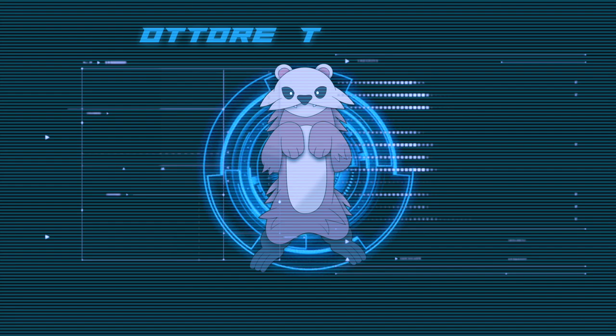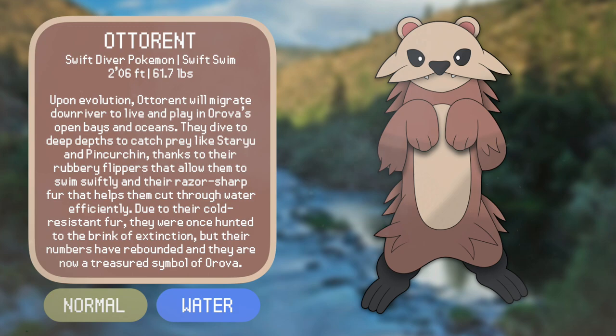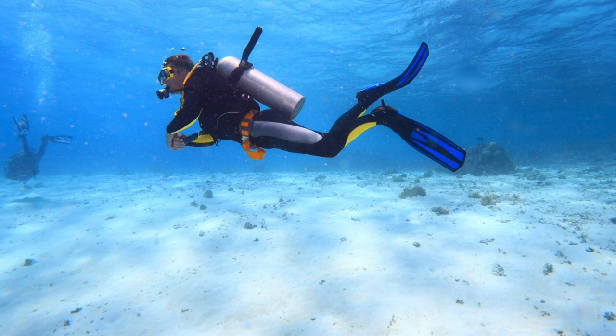Introducing Otorrent, the River Diver Pokémon. Upon evolution, Otorrent will migrate downriver and live and play in Aurova's open bays and oceans. They dive to deep depths to catch prey like Staryu and Pint Kurchin. Thanks to their rubbery flippers, they swim swiftly, and their razor-sharp fur helps them cut through water efficiently. Just like other Route 1 normal type evolutions, there isn't much of an added gimmick to Otorrent besides an added typing of water, shown through its rubber flippers that it gains when it evolves, just like a real sea otter. They also look like artificial diving fins or flippers. I wanted to emphasize its normalness and have it believably be a pretty ordinary Pokémon found throughout the Aurova region.